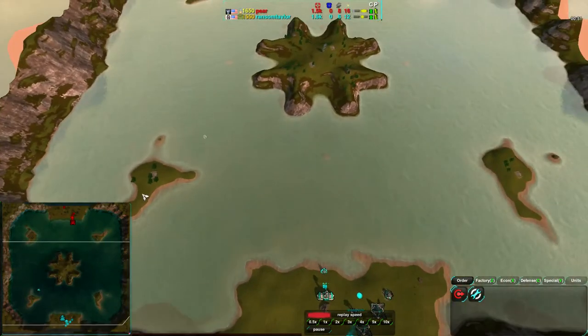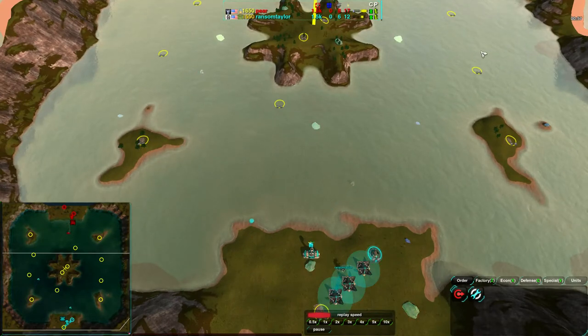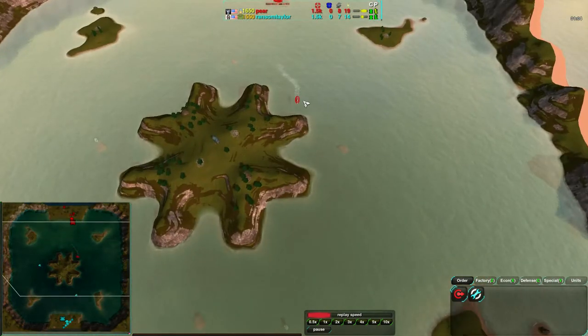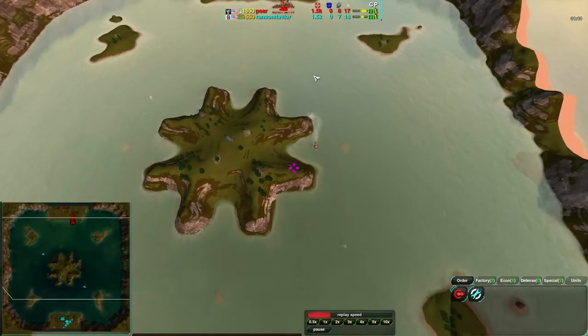On this map you really have to make sure you capture the islands, because the islands here hold a fair amount of your metal. There's quite a lot of metal in the water too, but islands are important to grab, so you want to make sure you're scouting around. A skeeter is coming in for Pear, which is not surprising, and a hunter is coming in as well.